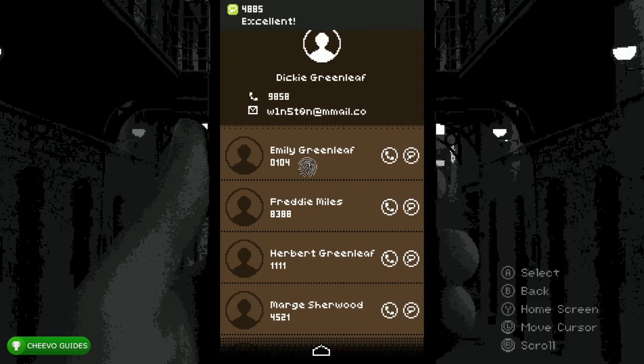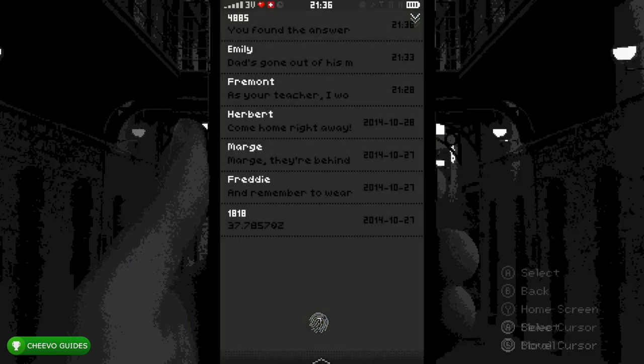Press the first contact — her name is Emily. Press the third contact — his name is Herbert. Press the fourth contact — her name is Marge. Those are basically the names of your mother, father, and girlfriend. Next we need to find out our age, so go down to SMS.